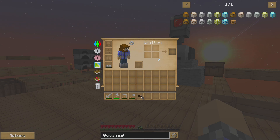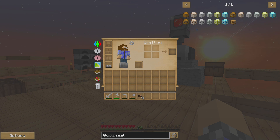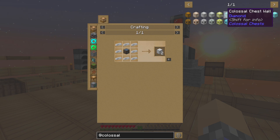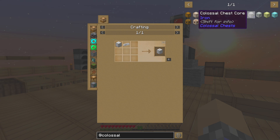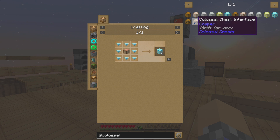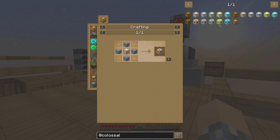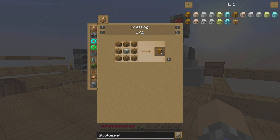So today we're going to be looking at the wooden Colossal Chests. There are other versions you can build which hold more items, but they require a lot of iron, gold, and diamonds. They've also got copper. We're going with wood because that's an item we have an abundance of.